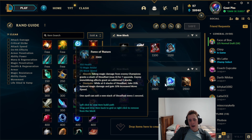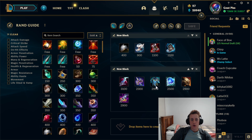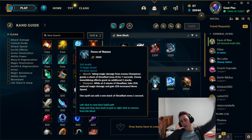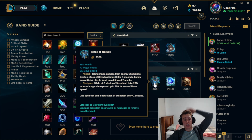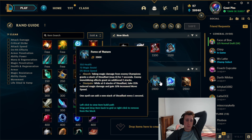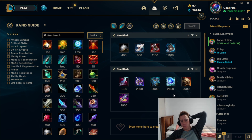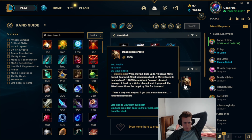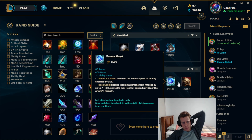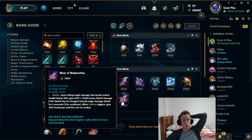The next two items give you the most stats for the least gold. If they have more AP than AD, go Force of Nature first then Frozen Heart. If they have more AD than AP, go Frozen Heart first then Force of Nature. If they're a full AD comp, max armor — go Frozen Heart and Dead Man's, which also helps with your engage. If they're full AP, you can go Maille or Mortal Reminder to replace Frozen Heart.